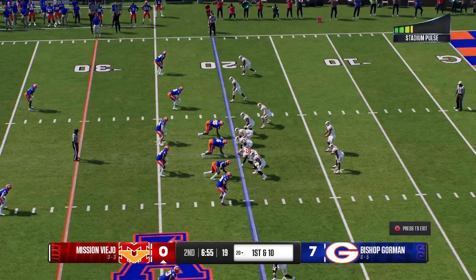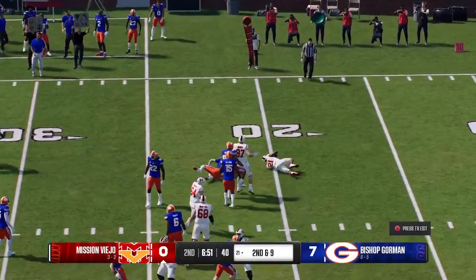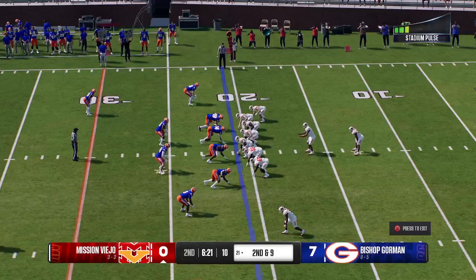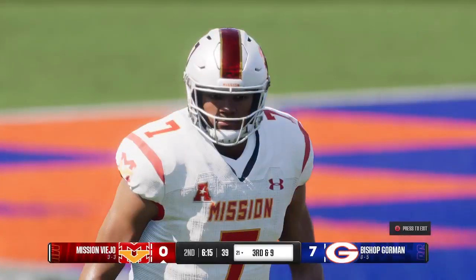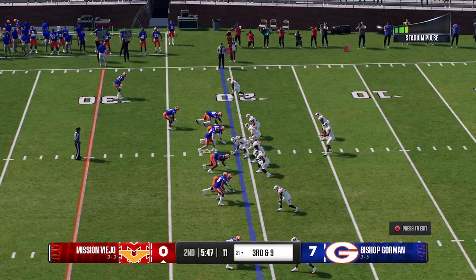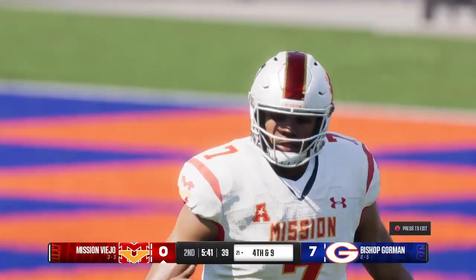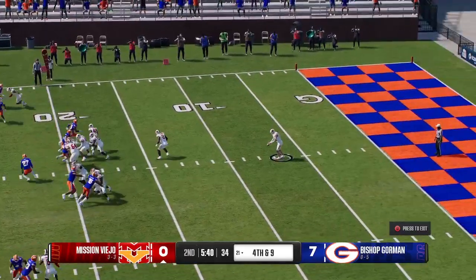Here comes the offense on first down. Out of the gun, the inside handoff to the running back — into the pile, maybe got one. Stopped at the 21, didn't get much on first down. Second and nine — they go to the ground, just couldn't get away from the tackle. Third down conversions are a huge stat, and this one would be a doozy if they can pull it off. Thompson to throw — just threw that one away to avoid disaster. The punt team makes its way onto the field — second time they've had to kick it away.